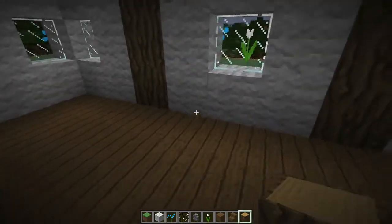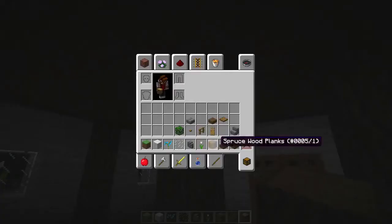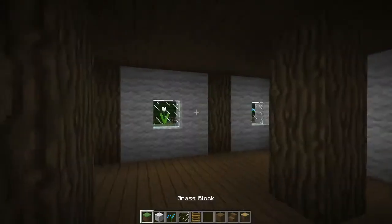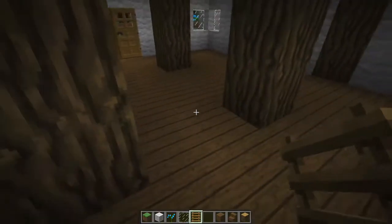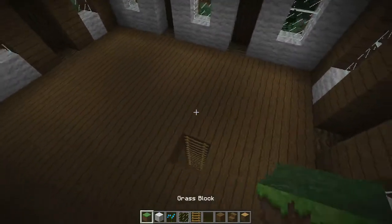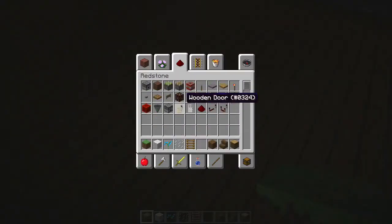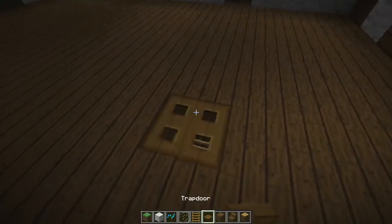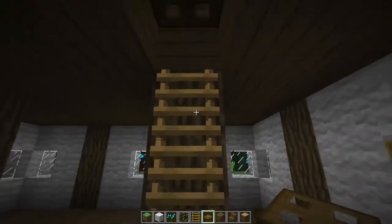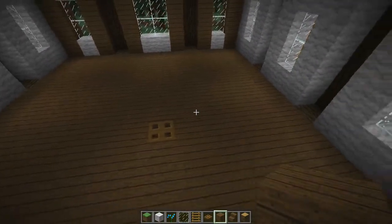We'll probably have the living room here and a little mini dining room — it's going to be really small, mostly just for looks. In survival you don't really need a living room, but it's still nice. The ladders will go here and this will separate the areas. Let's put a trap door here so you'll still be able to get up — place it on this direction so it's easier. Just go up like that and close it — perfect.